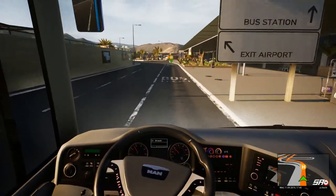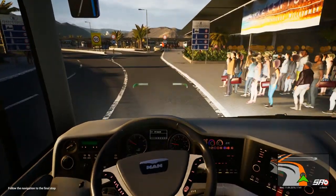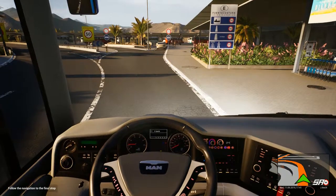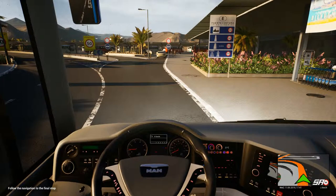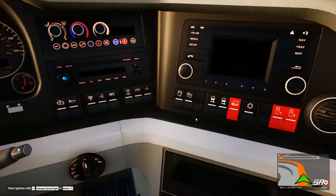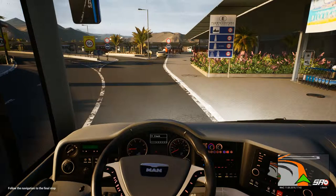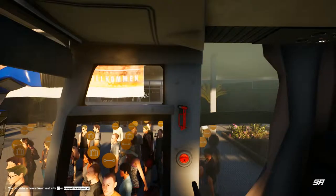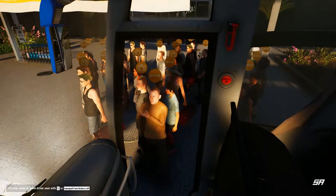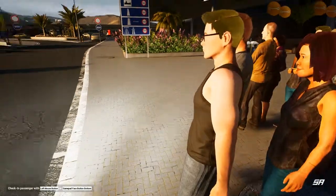Alright, we're actually picking people up from here so let's stop in. I suppose we are picking people up from the airport, so let's do that. Let's turn the bus off. I suppose we should open the doors. Alright, so let's get out of here and go see who we need to meet, who we need to get on. Checking passengers. Can we open the luggage compartments from out here or do we have to do it from inside? Bear with me a second, I'm just going to find out what button I need to push to open up the side luggage.